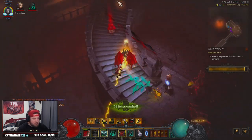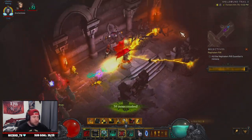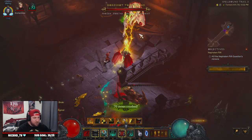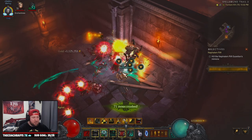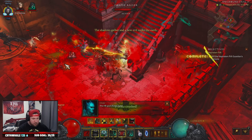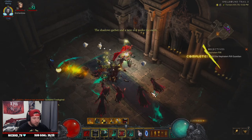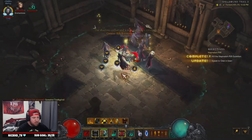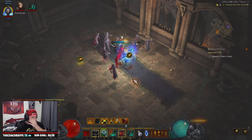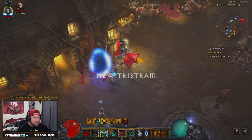This build works really well in groups — LoD Mages or 'Rats' as it's called — which is awesome. The only thing with this build is it's not the absolute strongest, but it is amazing for T16 and just doing rifts. And as you can see, we absolutely destroy the rift guardian — he didn't even stand a chance.